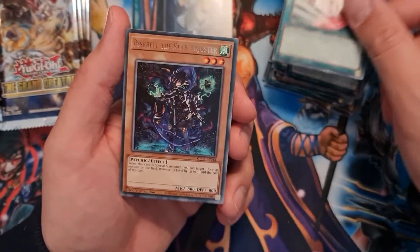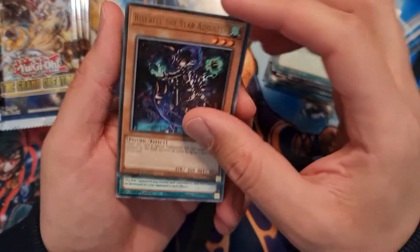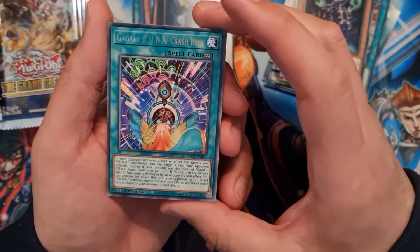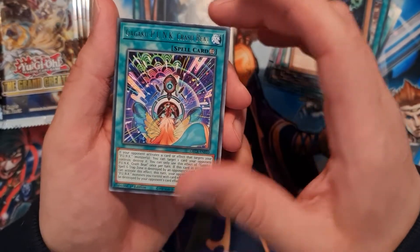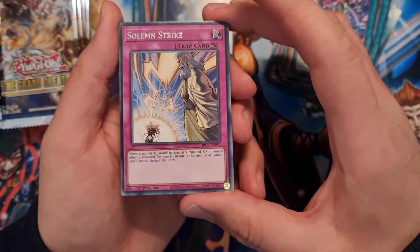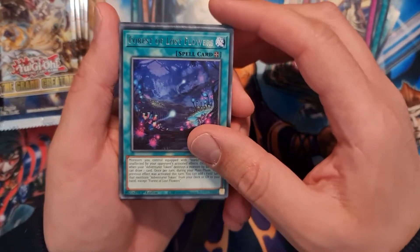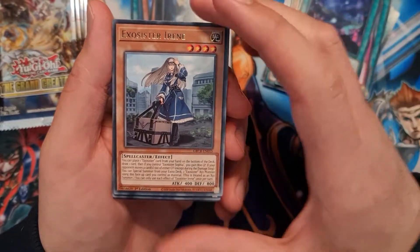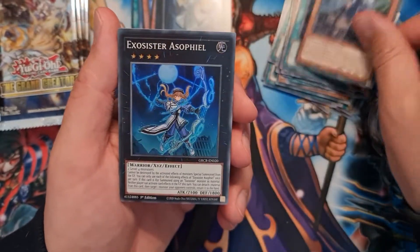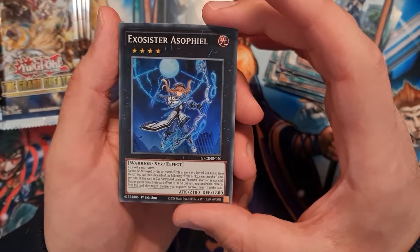We have another Emergency Teleport, Rise Bell the Star Adjuster, Gagaku Punk Crash Beat, Solemn Strike, Forest of Lost Flowers, Exo Sister Irene, and a super rare Exo Sister Asophil — real nice.